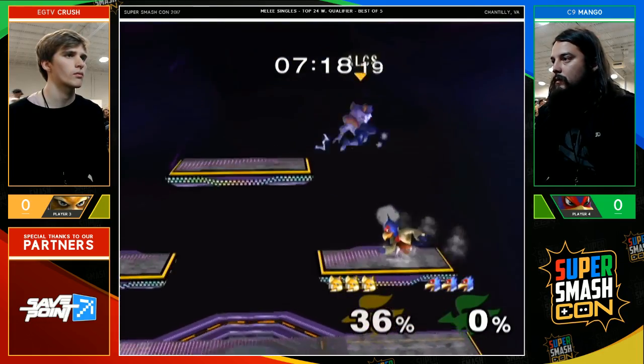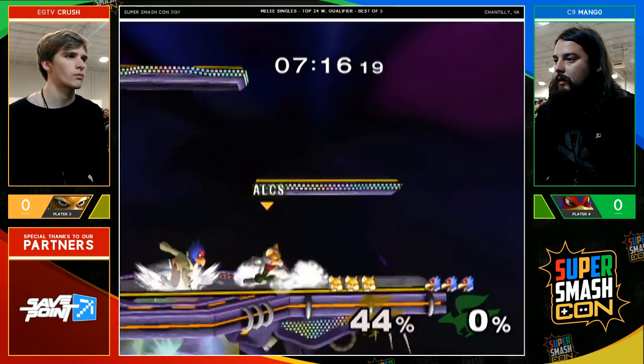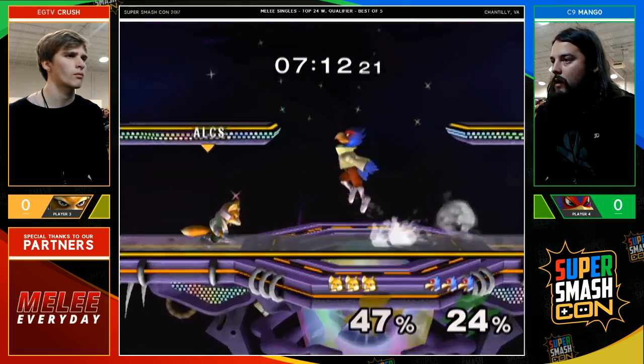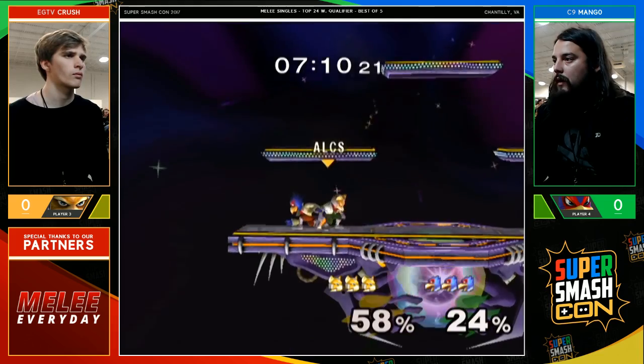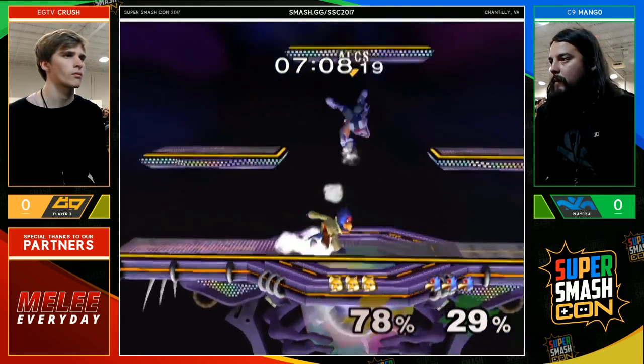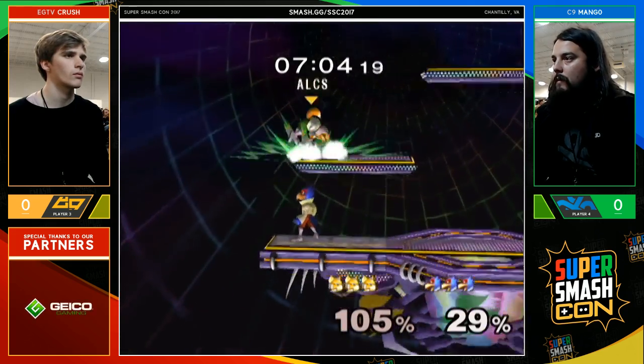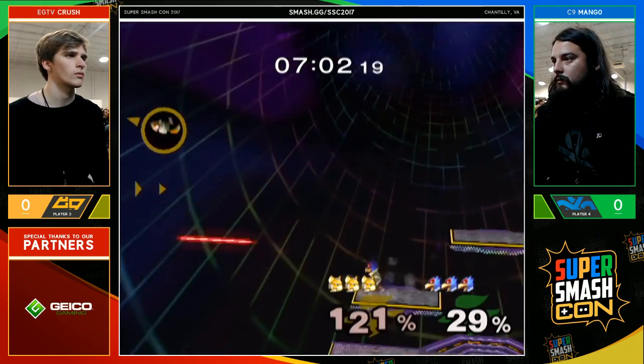An interesting thing coming from Mango — usually Falco uses laser in this matchup to stop Fox's approach, but right now we see that Mango is actually very close to Fox at all times. And Mango, as we all know, loves going in. Tries to get those combos started.